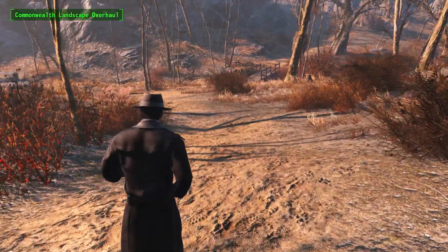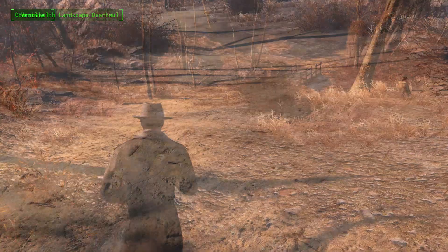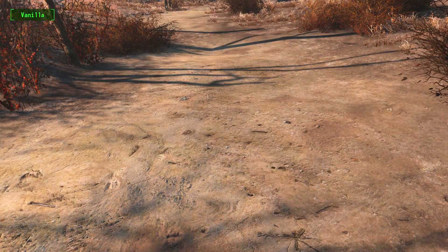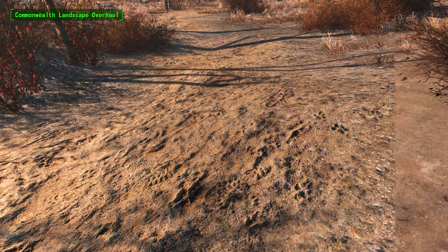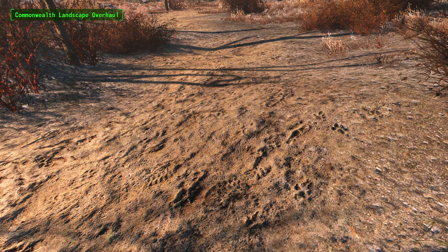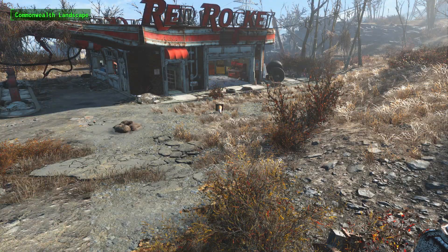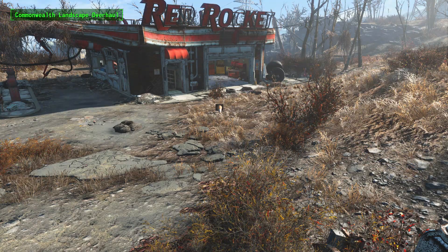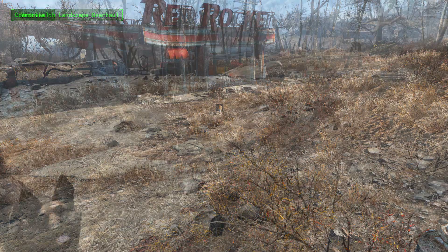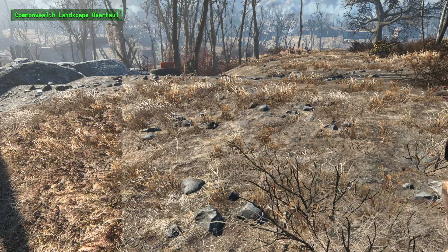The second mod we have is the Commonwealth HQ Landscape Overhaul. As you probably know by now, the landscapes in Fallout 4 are pretty high res, but they can still be a little bland at times. The Wasteland isn't exactly an environment of diverse biomes, but the author felt certain landscape textures could do with an improvement. The mod aims to offer more depth across the board, and as of right now it comes with 15 new textures. You might not think a few textures can have that big of an effect, but because so many areas share the same landscape textures, you can completely change how an area looks with a landscape mod.